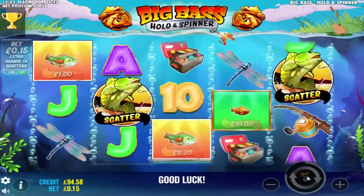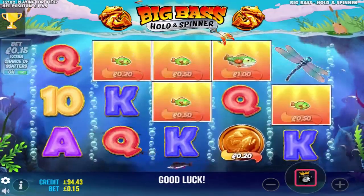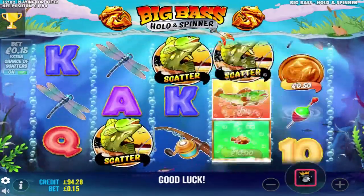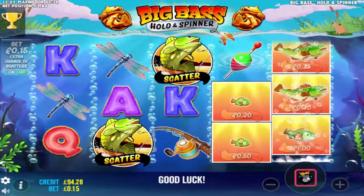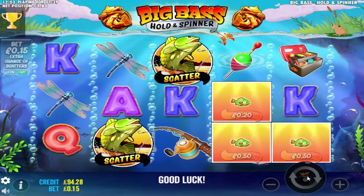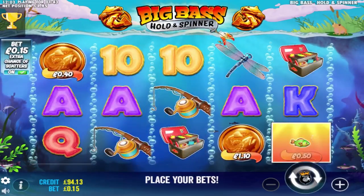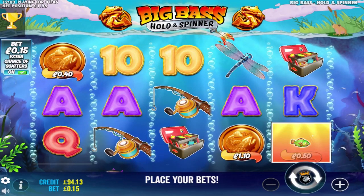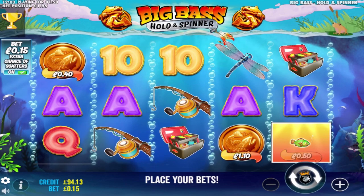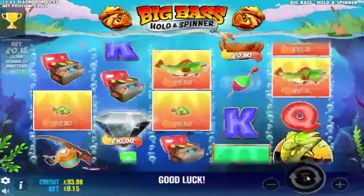I've had the coin already, I've had the scatter already. There's a tease — this might land, but it came in quite fast. Nope, didn't land, but that was two scatters — that's another event. Two coins as well. So I've had both the coins and the scatters. Now I just need the win types: premium, low value, and fish. That's three win types remaining.